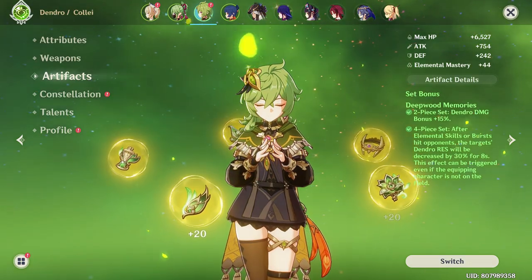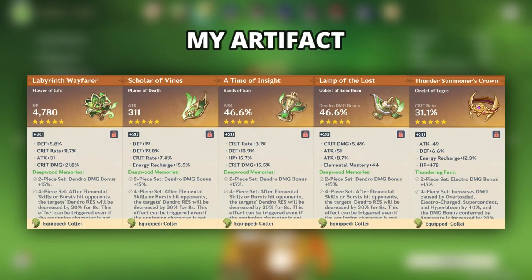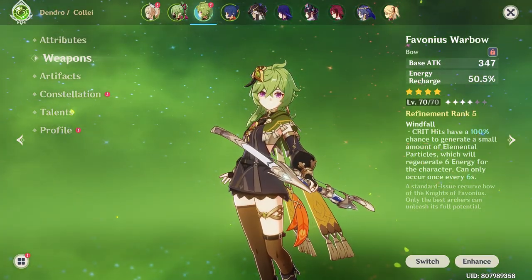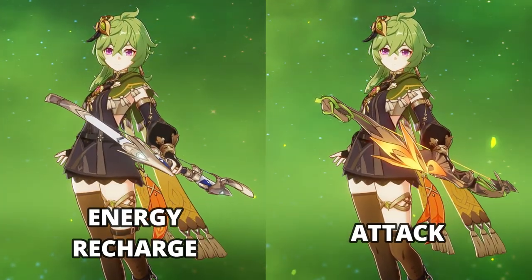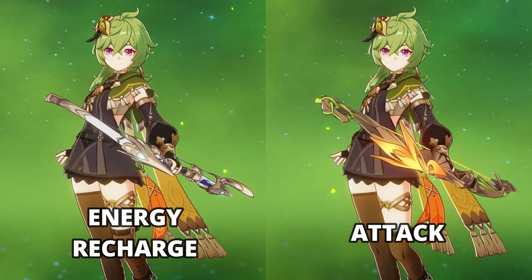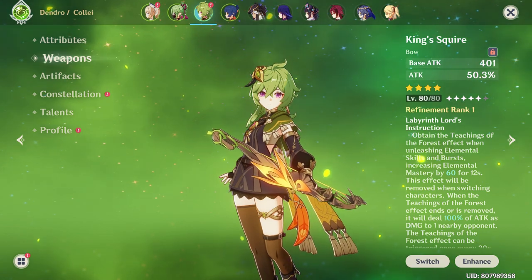Kolei will use 4 pieces of Deepwood Memories with ATK% on the Sands, Dendro Damage Bonus on the Goblet, and Crit Rate or Crit Damage on the Circlet. For the substats, go for Crit Rate, Crit Damage, Energy Recharge, and ATK%. This artifact set will help reduce the enemy's Dendro Resistance, allowing you to deal more Dendro damage. For the weapon, she could use either Favonius Warbow or King's Squire depending on what you need — Favonius Warbow for more Energy Recharge, King's Squire for more Attack. Both are viable, but personally I chose the King's Squire simply because it looks better on her.